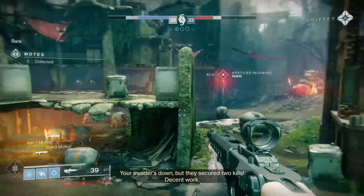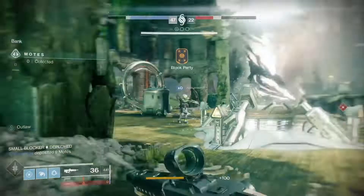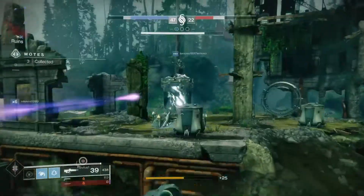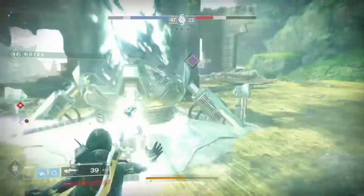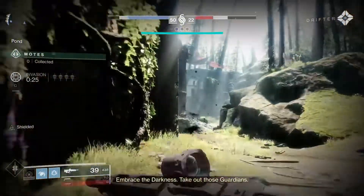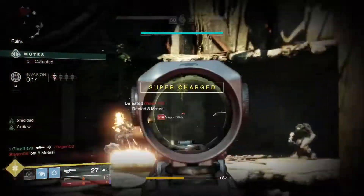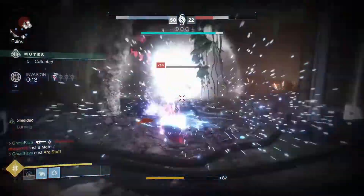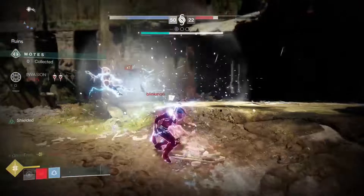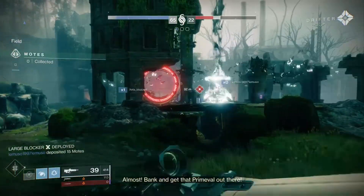Incoming waves at the ruins. Their invader's down. Portal with pride, knock it. Embrace the darkness, take out those guardians. One. Two for one. Bringing you back, good hunt. Almost — break and get that drive evil out there. Drive evil team, kill it and clean it.